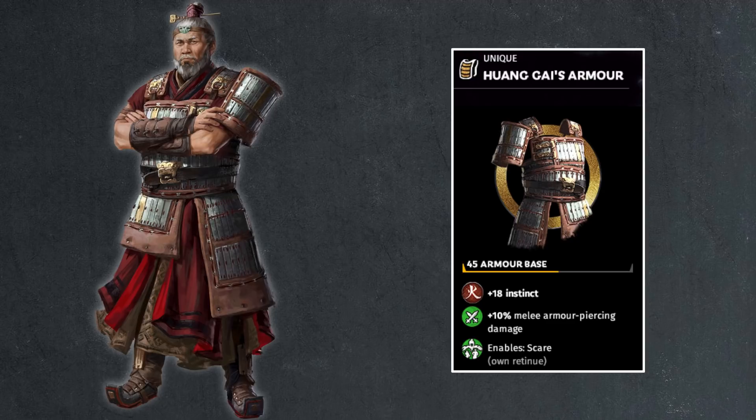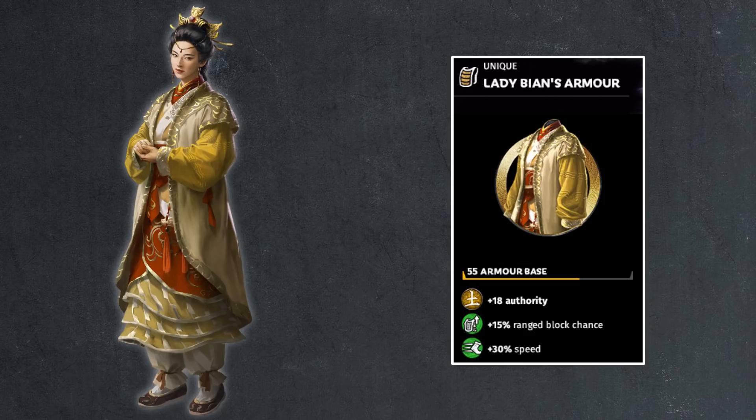Then we have the Mandate of Heaven patch, which comes with the DLC, and we got a bunch of characters added, including Lady Bian. 55 armor base — this is where the developers got lazy. They put the default value for the armor and didn't change it, because it's a robe. She shouldn't have 55 armor base; this should be 10 points. But right now Lady Bian is a pretty powerful general on the field. You also have 18 points of authority, 15% range block chance — this got scaled back a little because of the arrow nerfs — and 30% speed boost, making her probably the best looping general in the game. Mobility, Unbreakable, 30% additional speed boost — give her a good horse and let her loop enemies.